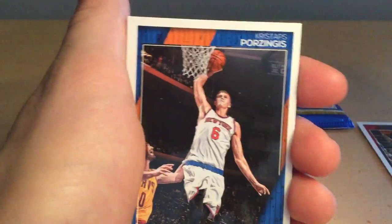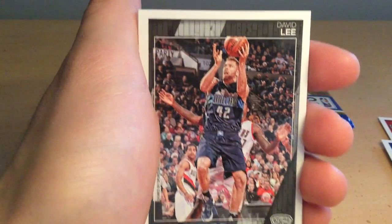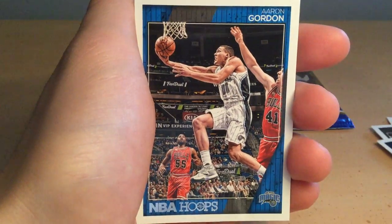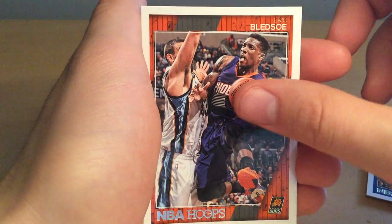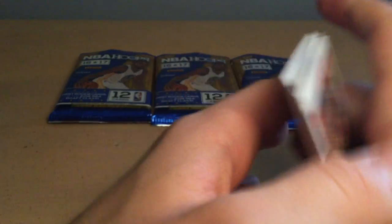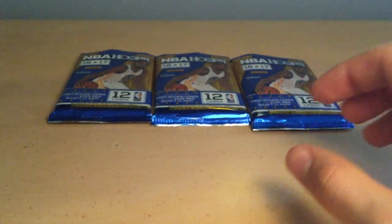Bojan Bogdanovic — probably messed that up — Chris Copps, Porzingis, cool shot; David Lee, Rodney Hood, Aaron Gordon, and Eric Bledsoe — messed that up too. Third pack, we got a signature. I'm pretty happy. Let's see if we can get more — even jersey cards.